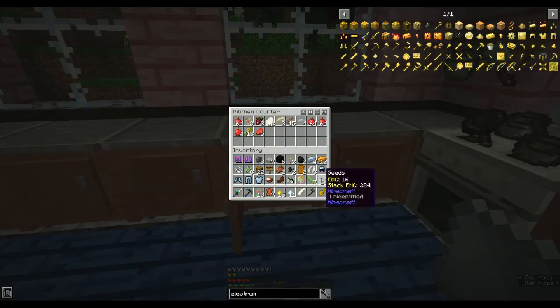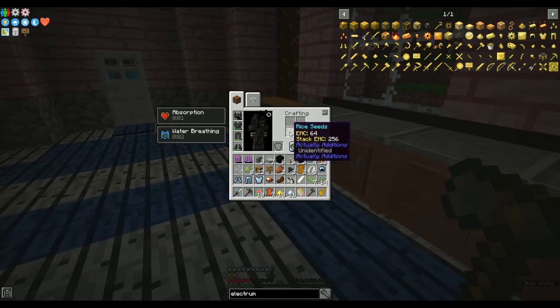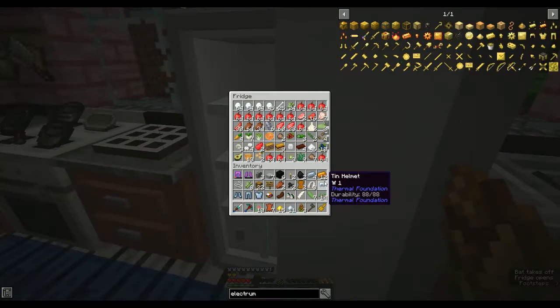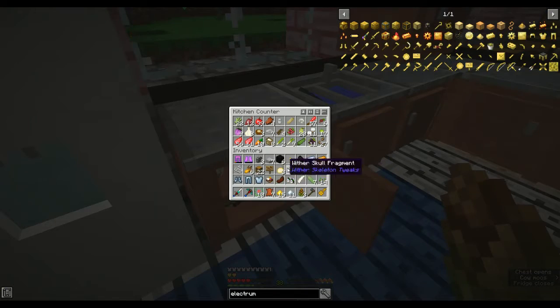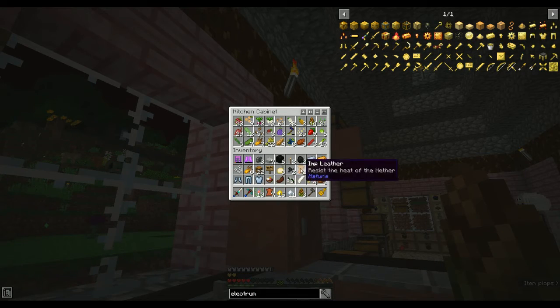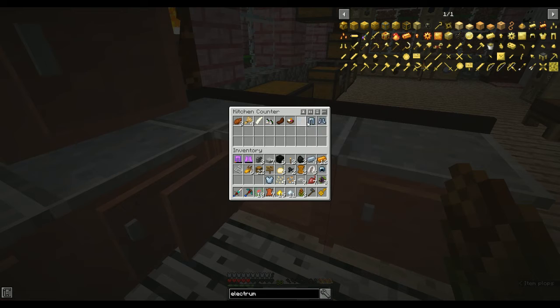I've got like three different types of armor on me. I'm not hurting from hunger anymore — I don't know, that must be a bug. I noticed that the last couple of times I've played, I'd start hurting and then I wouldn't. Do I have bamboo in here, anything I could put in? No. That is kind of strange but it's good. You don't put armor in your cupboards — seeds can go in as well.